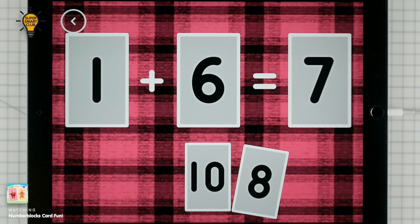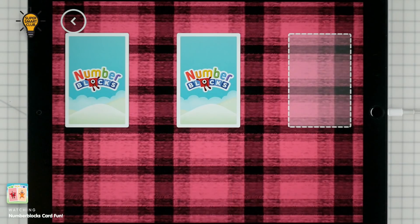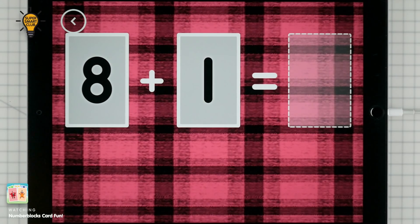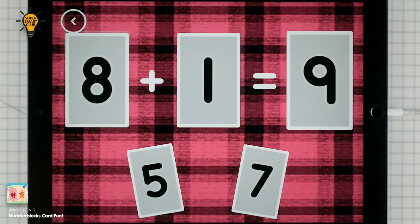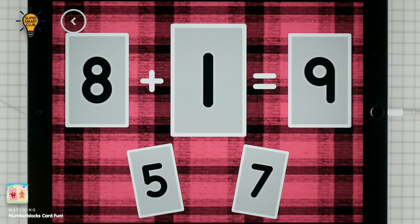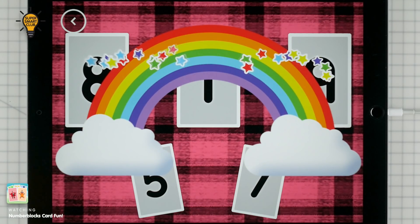Seven. 1 plus 6 equals 7. Correct. Nine. 8 plus 1 equals 9. That's the correct answer.